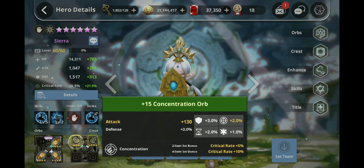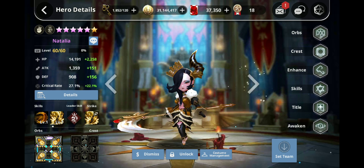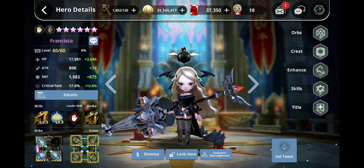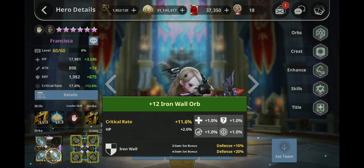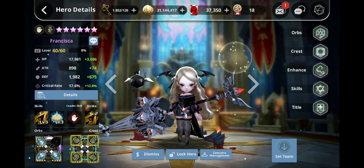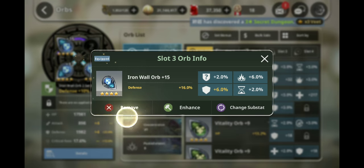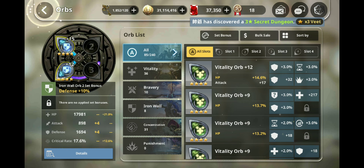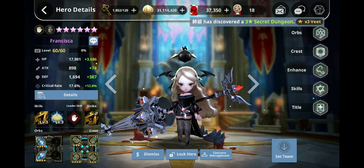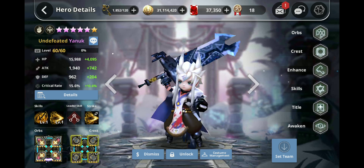I could probably just de-orb a few of my other units. Paper Sierra probably has a few orbs on her, but I orbed her with Concentration. Paper Francisca has cooldown, nothing really over here, she has high defense, defense and cooldown. Let's go to her orbs, remove this. If I can get him to about 30% cooldown reduction right now, I think I'd be happy with that.